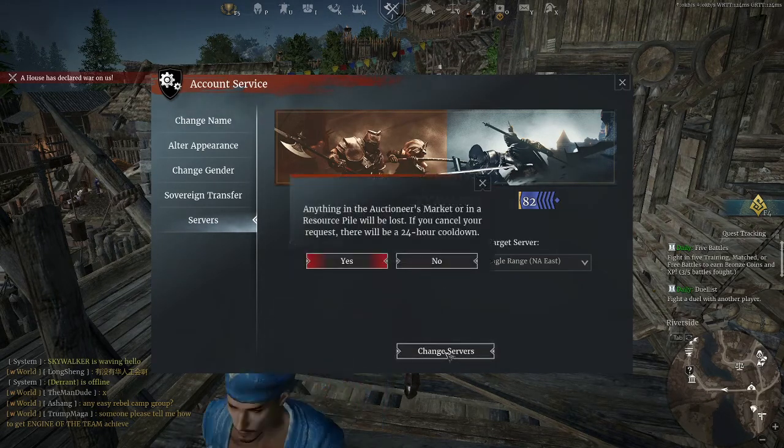Let's see if we can change servers. Now let's say for some reason you decide you don't actually want to transfer. What you can do is go back all the way to steps three and four, switch back to the original server, and you pretty much cancel the request.